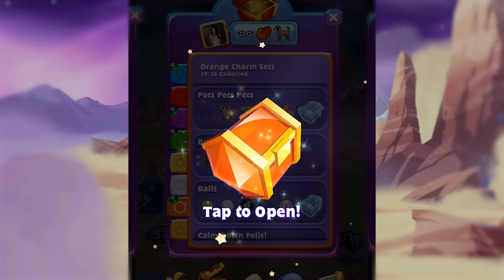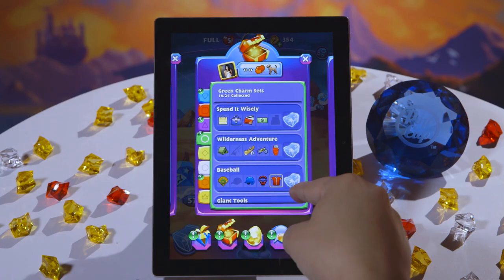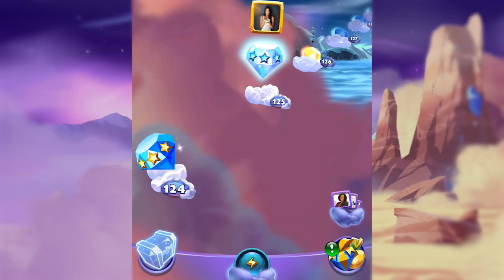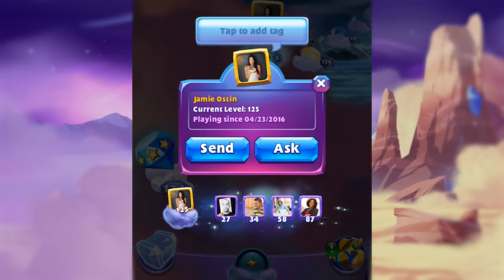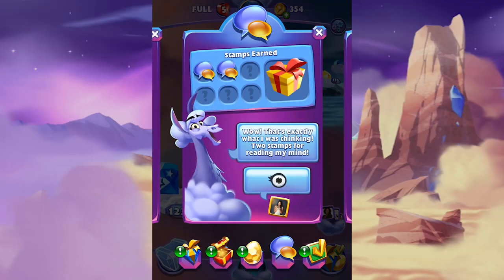You can also see charms that your friends are using, which will inspire you to find out how they got those charms and chase after them. It really makes me feel like I can have meaningful social interactions with my friends. We always want to give people the sense that something surprising, different, and exciting might be coming.